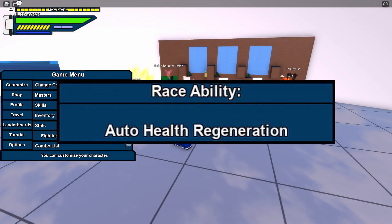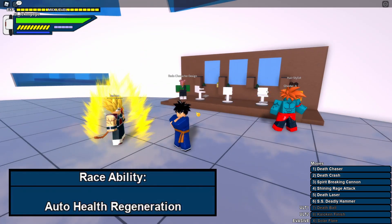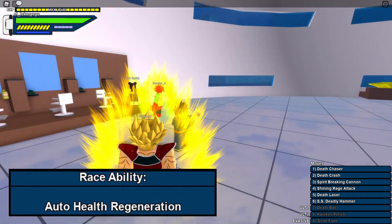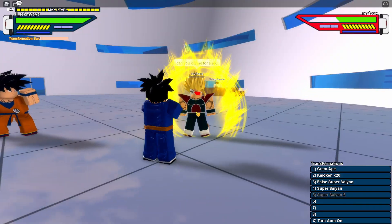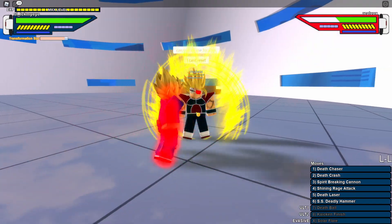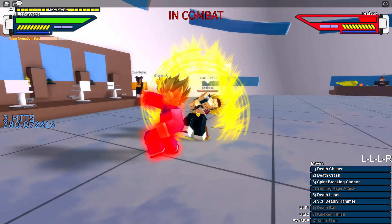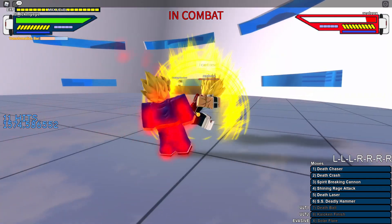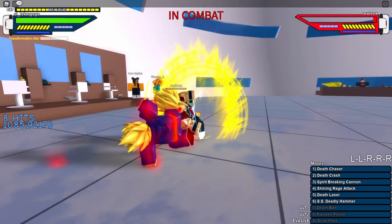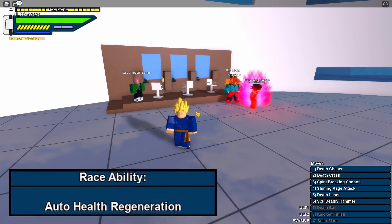And bio-androids — their race ability, their regeneration skill, they now work. I say skill, but it's actually not a skill; it's just their race ability, their passive. They now work again. Just have to SP nicely, and rage attack — and die. Easy. So the bio-androids race ability now works, it is fixed.